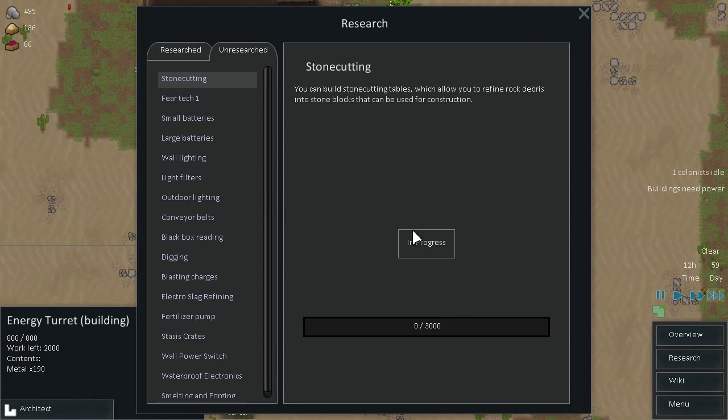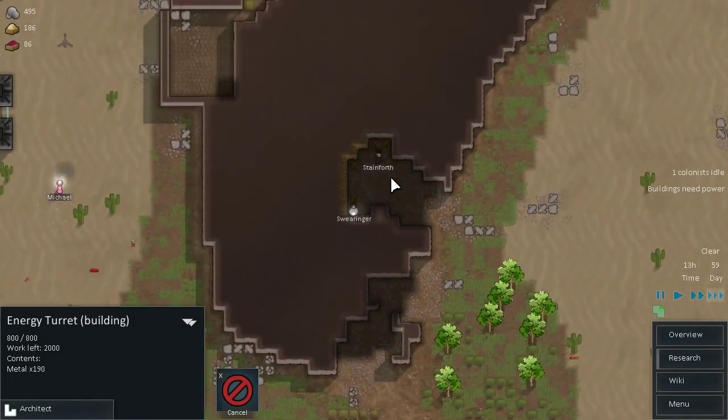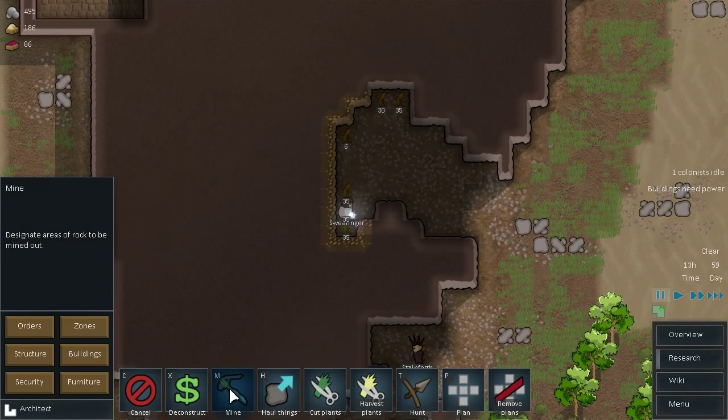Carpet making research done. Let's now get stone cutting, because I do want to put in those stone walls. Let's get some more of this marked for mining.